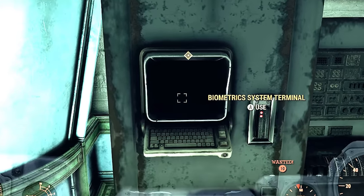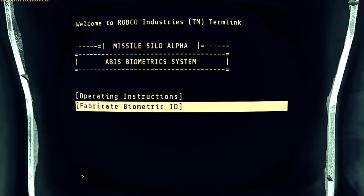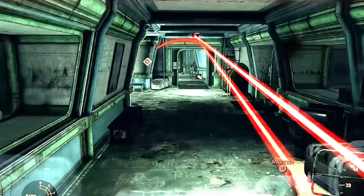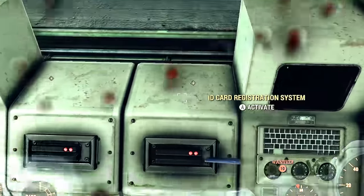We're going to slide our bio card and go on this terminal to fabricate a new bio card for ourselves. That's going to get us through the next part. Now we're going to make our way back to the terminals we saw at the beginning where our waypoints were — all we have to do is slide our card and make our way through the laser mesh door.